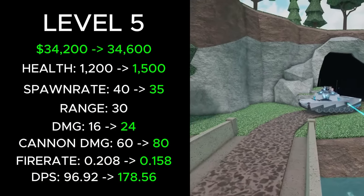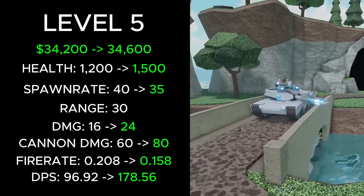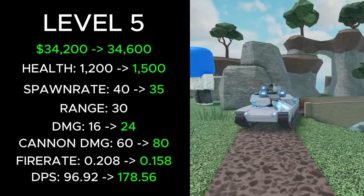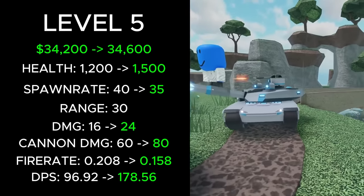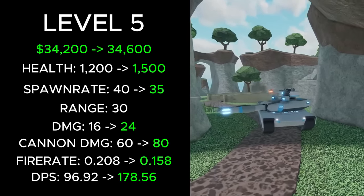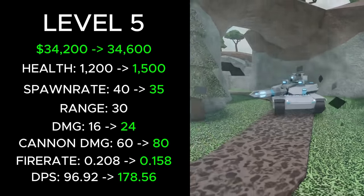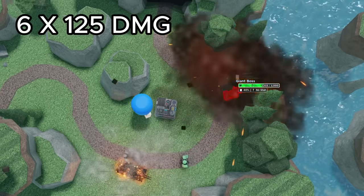Finally, at level 5, its total cost increased from 34200 to 34600 cash, its health increased from 1200 to 1500, its bullet damage increased from 16 to 24, its cannon splash damage increased from 60 to 80, its fire rate was reduced from 0.208 to 0.158, its spawn rate was reduced from 40 to 35, and its DPS was increased from 96.92 to 178.56. Also, its airstrike ability deals more damage, with each of its 6 missiles dealing 125 damage.